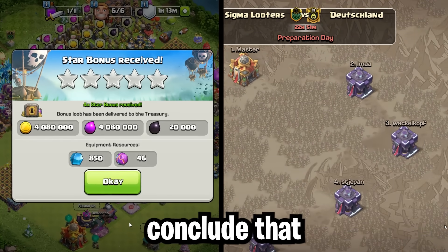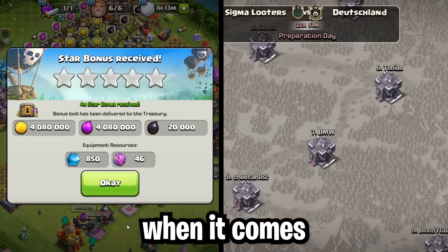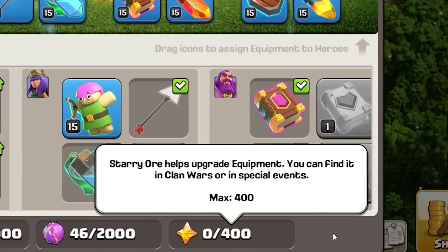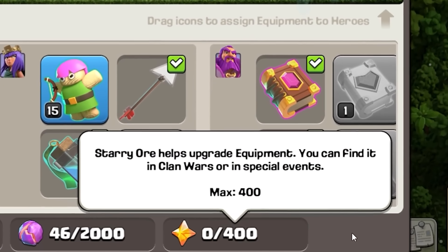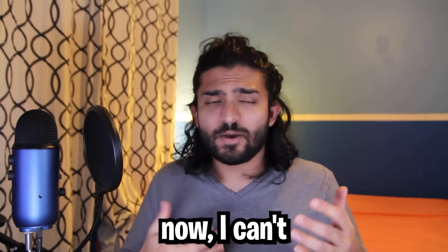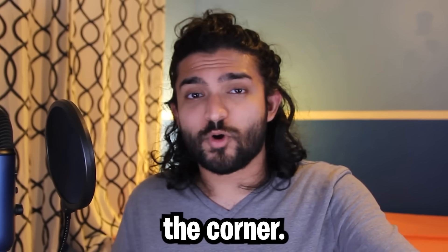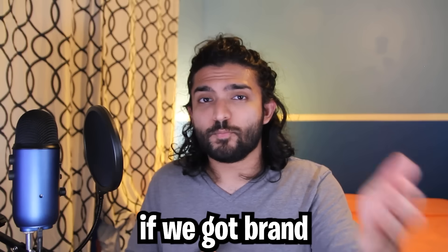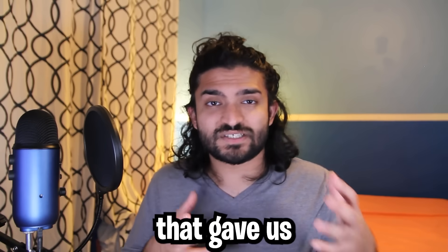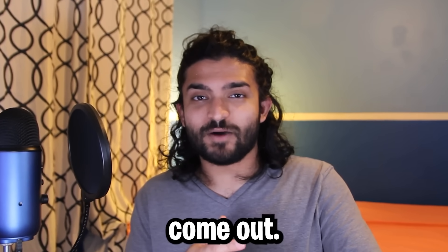We can thus conclude that the star bonus is the best way to get more ores when it comes to the free methods. One thing we haven't talked about yet is the starry ores type, which will only come out during special events as far as I know. I can't analyze these yet because they haven't come out, but with Christmas right around the corner, I wouldn't be surprised if we got brand new events that gave us starry ores. I'll give you the best breakdown when these things do come out.